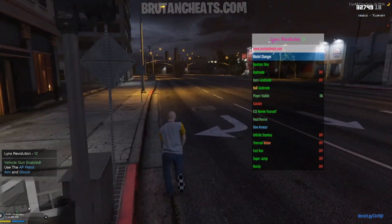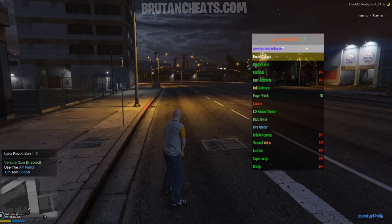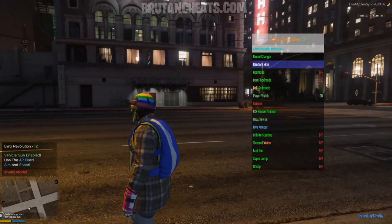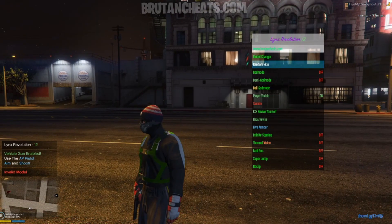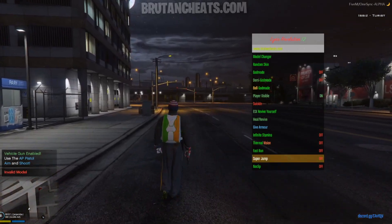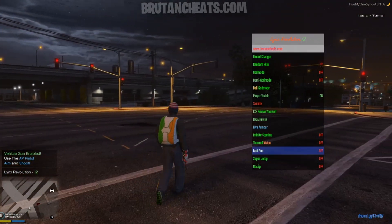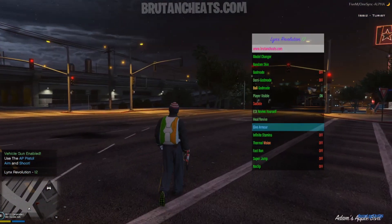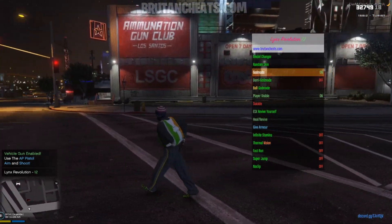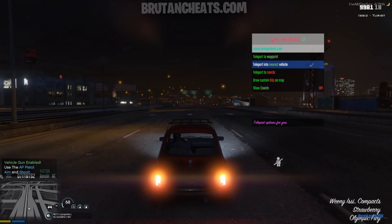Okay, model changer. From here we can change our pet to a custom one or we can just use the random skin option. As you can see my pet is now a random one. Here we have god modes, demigod modes, ball god modes, no clip, super jump, fast run, thermal vision, infinity stamina, give armor, revive and suicide. So let me revive myself. Player visible — by the way this option is very useful if you're cheating on a server. This option will hide your player ID so the admins won't be able to catch you.